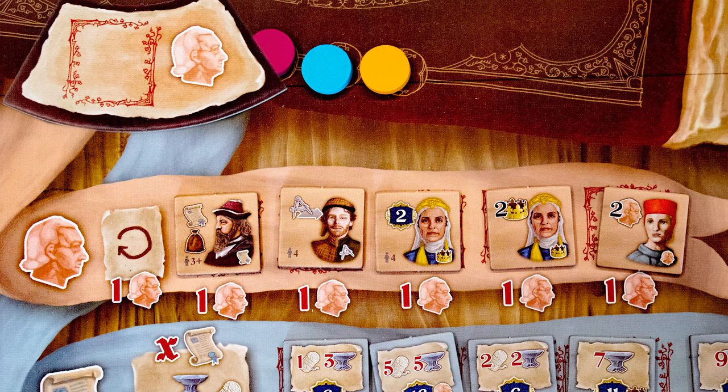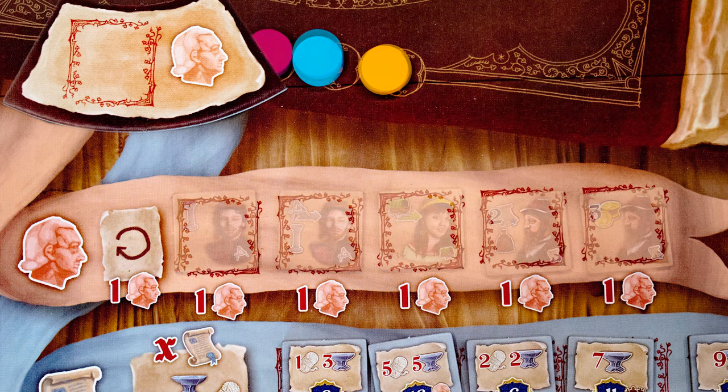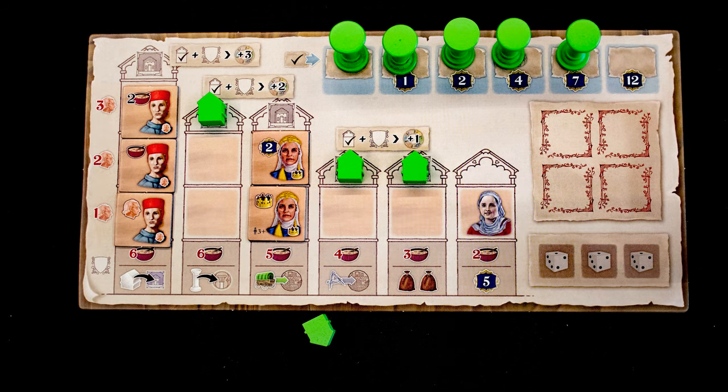Merchant actions are similar but also allow you to build houses in available spaces if you have them. The people action lets you acquire people tiles for one action each, or reset all of them for one action. We have these two people to place on our board and they must go on the leftmost lane, because we have one of that type there already and each lane must be different. The cost in people actions to place them is shown on the left. Gain any bonuses on them when you place them, and by filling a room like this we unlock the house on top for use.